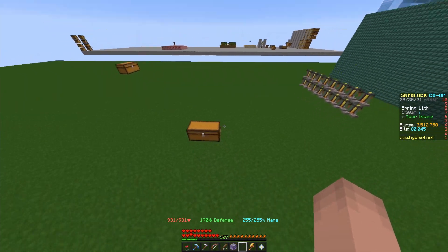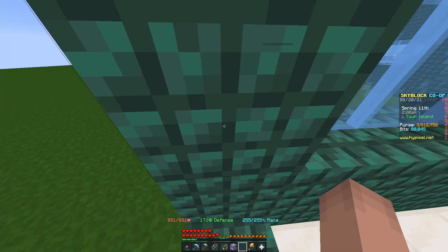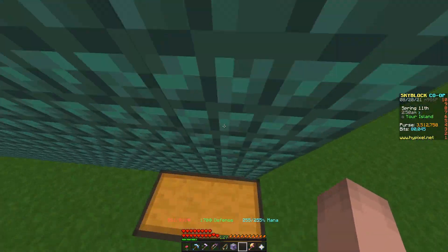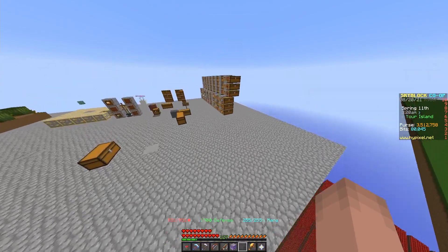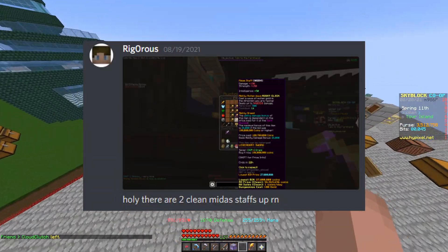So for a bit of a backstory, I was streaming on Twitch one day and I started to get a lot of contraband. I typically don't take a ton of contraband on my streams, but for YouTube content, we'll do anything. After a while, I decided to use some of the contraband to buy a 100 million coin Midas staff. One of my friends messaged me on Discord saying there were two clean 100 mil Midas staffs in the auction house, and I decided to buy one of them.